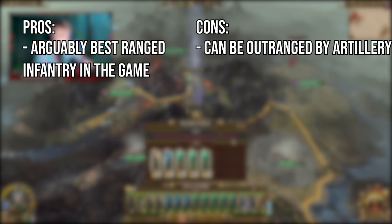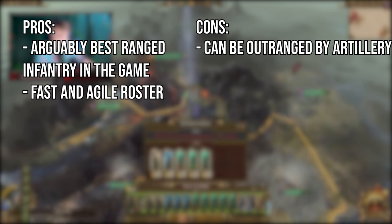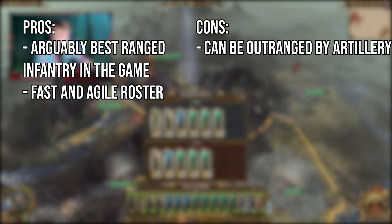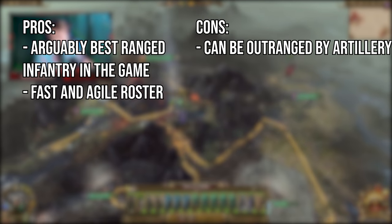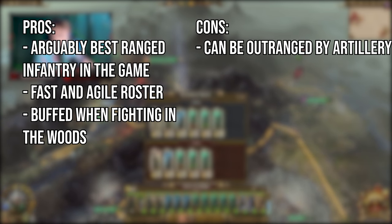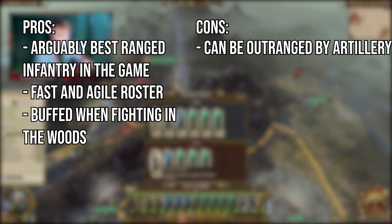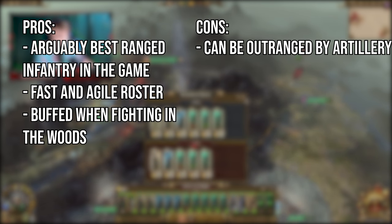On the bright side, the majority of units in the roster are fast and agile, so they can maneuver and position reasonably quickly and often in stealth, meaning even if the enemy does have the range, it can't hit what it can't see. The faction is unsurprisingly better when they are in the woods, as all units receive buffs to defense and accuracy whilst in forest, meaning if you can fight on your own terms, you'll have a significant advantage.